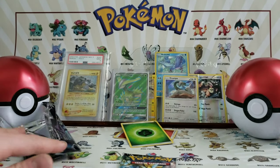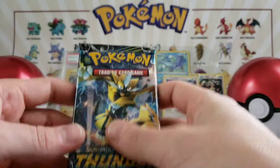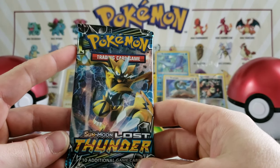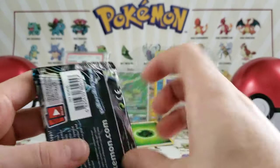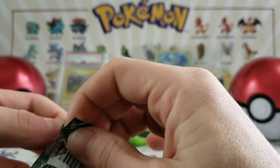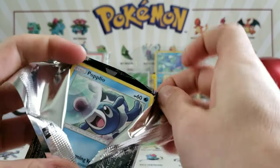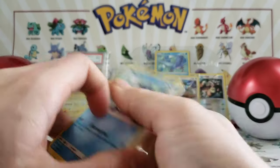We have one more pack and then I will set you guys free. We have a Pokemon Lost Thunder. In this pack there is a Lugia I'm looking for — like I said, big fan of first and second generation, always looking for those cards, holo, non-holo, any way it goes.